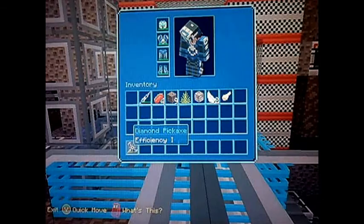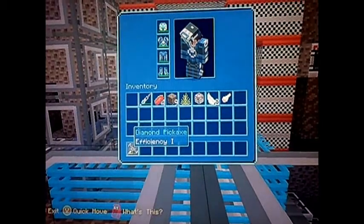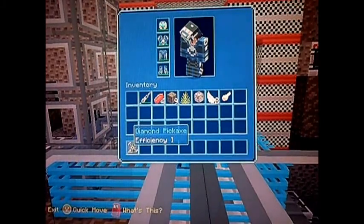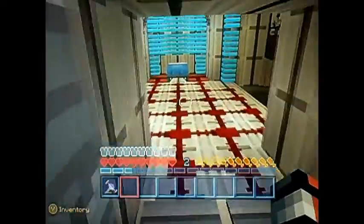Hey guys, sorry if you hear a noise in the background — there's people in my house. So this is a duplication glitch. It works with diamond, iron, and butter, i.e. gold. It's really easy. You just need an iron pick, of course.